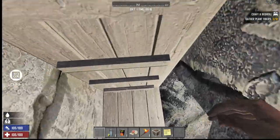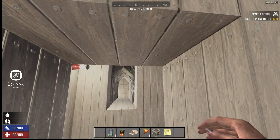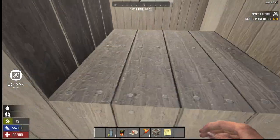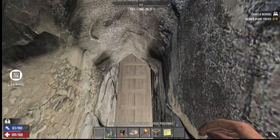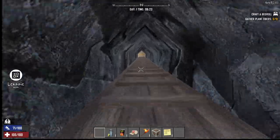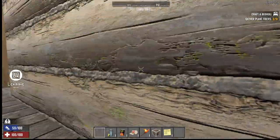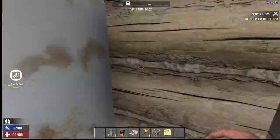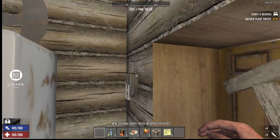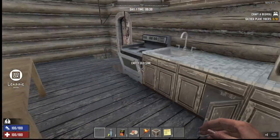If there were zombies you'd probably be allowed to use stuff. There are spikes down there. I don't want to fall because I'll probably break a leg. Oh — a noose. Oh geez. There's a tire — all random.